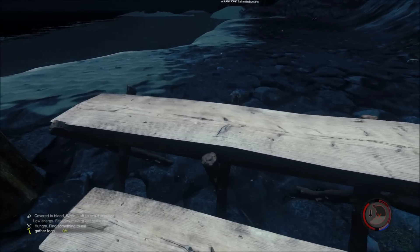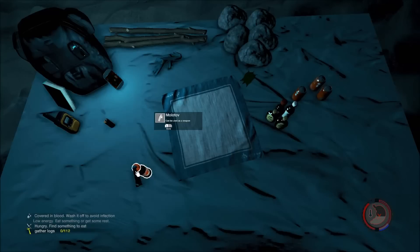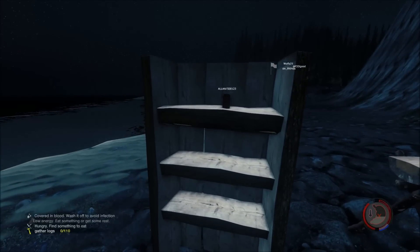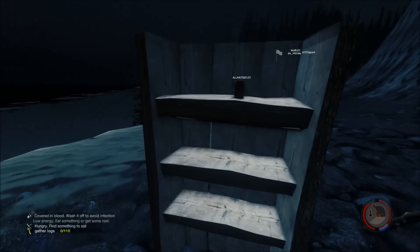Now we have a bomb holder — or Molotov holder — which currently doesn't seem to work. As you can see, I have a Molotov but unfortunately cannot seem to put it down onto the holder. Right here we have ourselves a food holder where you could store your cans of food, as you can see there, by just simply clicking E.